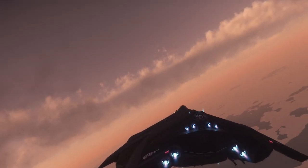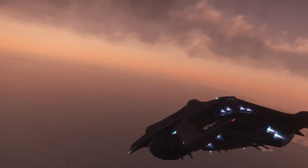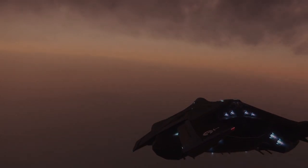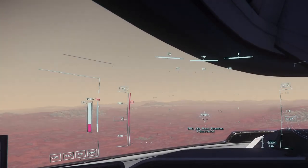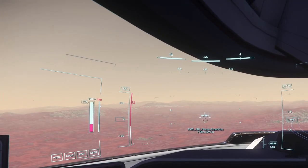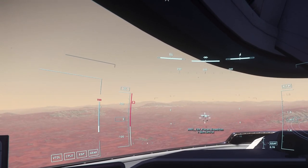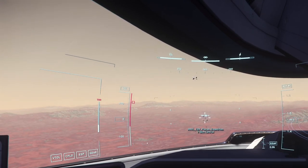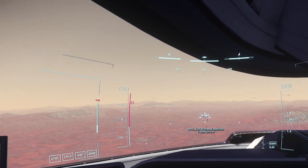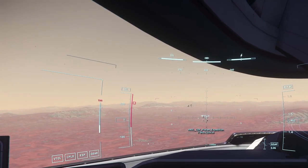We'll create a target and then I'll show you how to bomb it. So we have a target — we have a Pisces about eight kilometers ahead of us. Our altitude is one and a half kilometers. You don't really want to be much below one kilometer, because otherwise there is a chance that your own bomb will kill you.